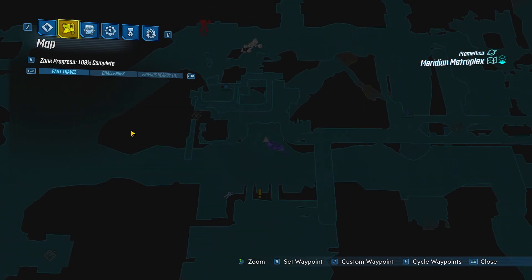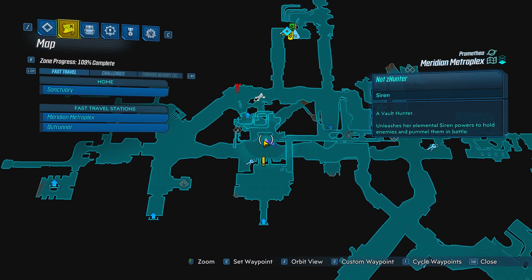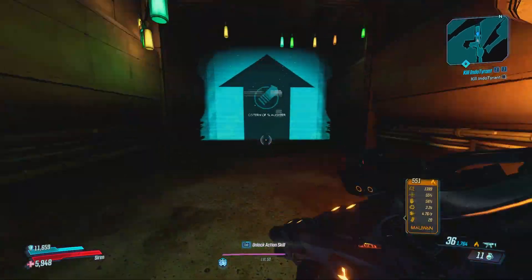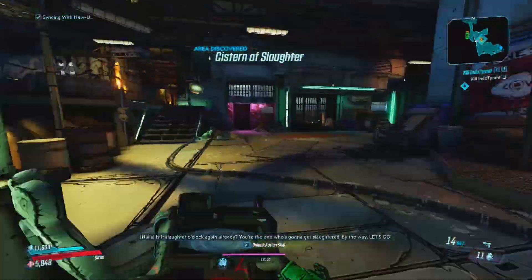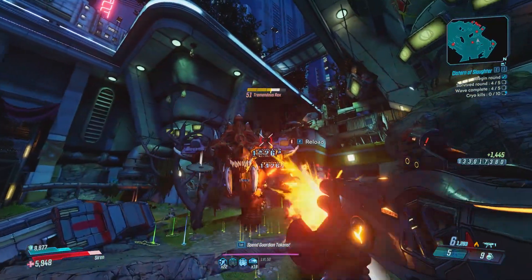You can find the Cistern of Slaughter by going to Promethea, then to Meridian Metroplex. Make your way to this location on the map and go into the tunnels — once you go in there you should end up at the entrance of the Cistern of Slaughter. Once you're there, you will need to make it to the final wave.